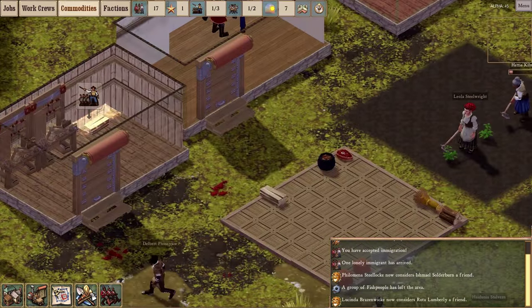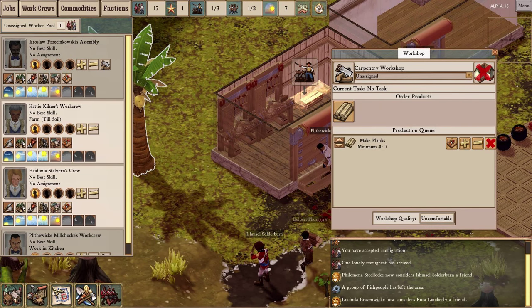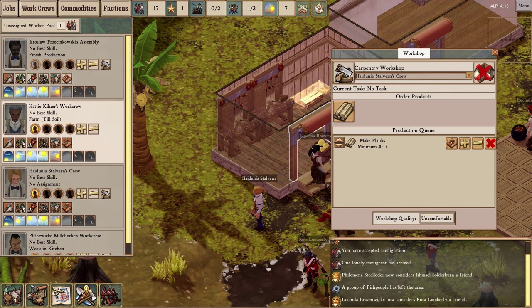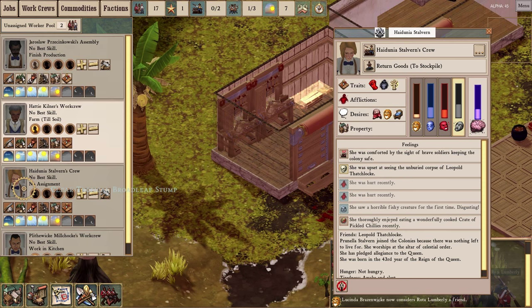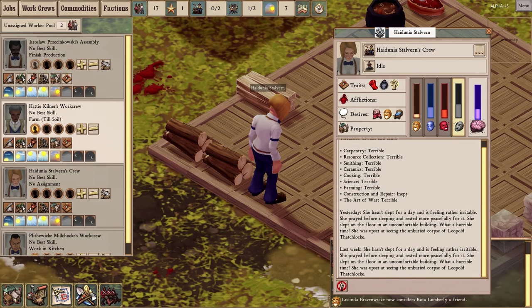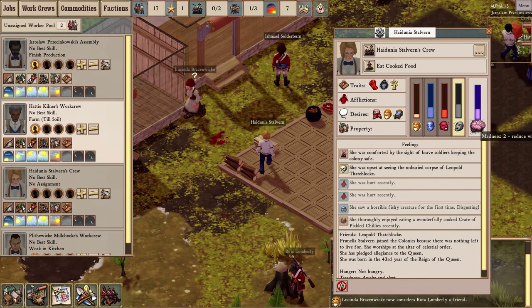The carpentry isn't staffed anymore because the head carpenter died — the person best qualified to saw wood. Hydunia Stalvern, you are now our head carpenter. You probably don't need more than one person in here. Let's see how she's doing — oh, she took quite a few injuries during the fish person attack. Looking at her log: she hasn't slept recently, she's irritable, she did pray and felt better, but had to sleep on the floor. She was unhappy seeing the corpses of Leopold Thatchlock. Her primary emotion is fear and she is moderately mad.